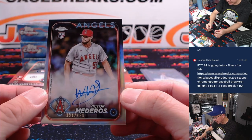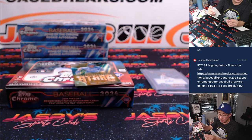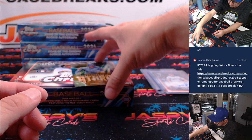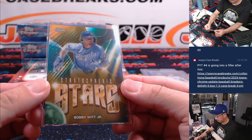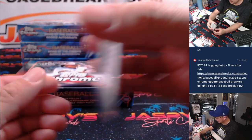And back here is another Victor Madero — this time a refractor to 499. It's going to be for Steve and the Angels. And a nice stratospheric star, 33 out of 50, Bobby Witt Jr., Royals — it's going to go to Steve. I think this insert set's already a little shorter printed than others.